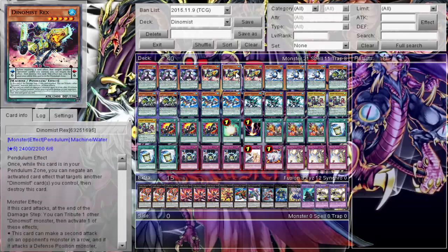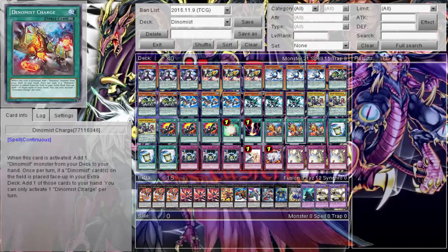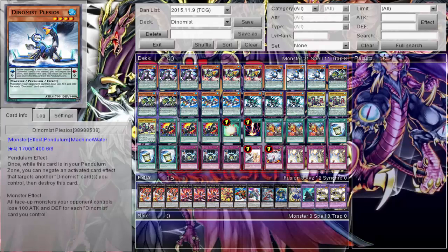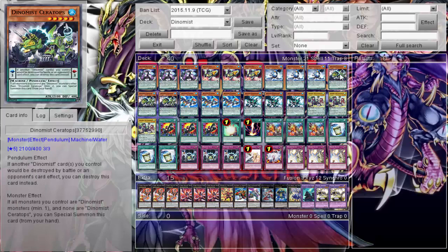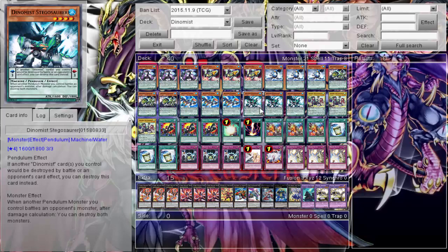I think there's another one that attacks directly but I don't think I'm running him — this is an Infinity deck, I don't got time for that. It's just make Infinity, make Infinity, make Infinity, just like how Konami wants me to do it. We got Plesio, who's another pendant scale six. He makes all monsters your opponent controls lose 100 attack for each Dynamis card on the field, so that includes your pendant scales and your continuous spells. I just run him because he's another six. He's a level three, special summon — great — and when he destroys the opponent's monster by battle I get to add a Dynamis card from my deck to my hand. Great — 1800 beater, not bad.